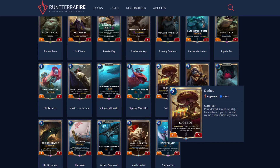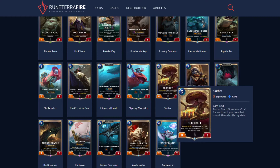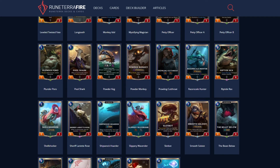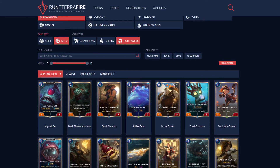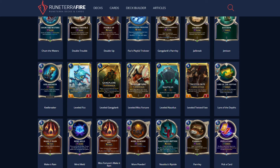Slotbot: Round Start, grant me plus one, plus zero, plus one for each card you drew last round, then shuffle my stats. This clearly works with draw synergy — even if you only drew one card, you get plus one. His stats that he gets stay permanently. Slotbot is really good if your opponent doesn't take care of it, and great with draw synergy. There is a chance you end up with one HP on Slotbot and feel bad, but he's a very funny card — it can make for interesting plays if you get him really high, though you can also whammy and hit bankruptcy.